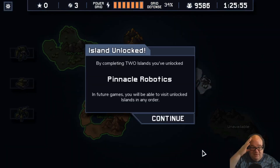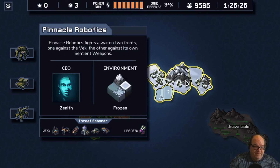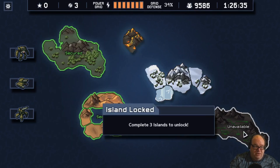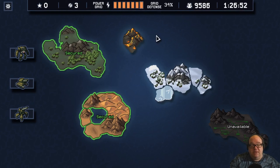Leave Island. Before we end this episode, by completing two islands we've unlocked Pinnacle Robotics. In future games, you will be able to visit unlocked islands in any order. A volcano has appeared — that's the final mission. You may complete the final mission at any point after securing two corporate islands; the difficulty scales to current progress. We've finished two islands and can go after the final mission now. Next time I'm just going to go for it so you can see what the end of the game looks like. Thanks for watching — like and subscribe, share, and push buttons. Until next time, take care everybody — bye-bye!